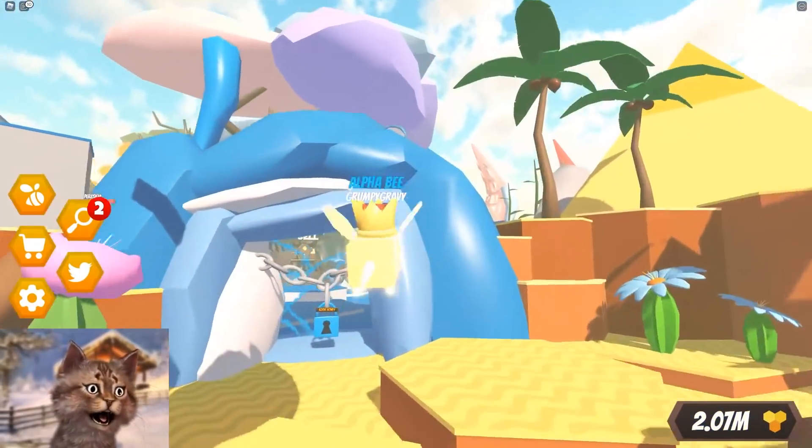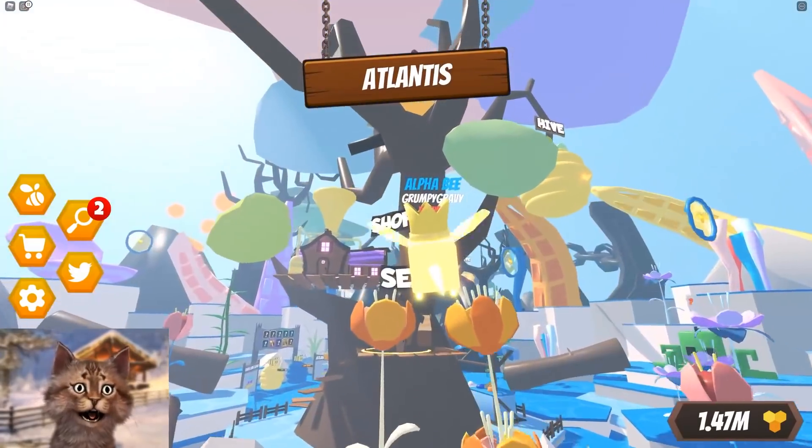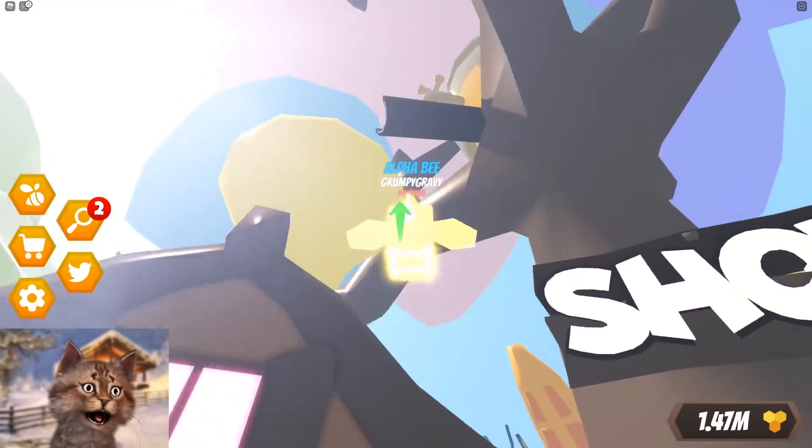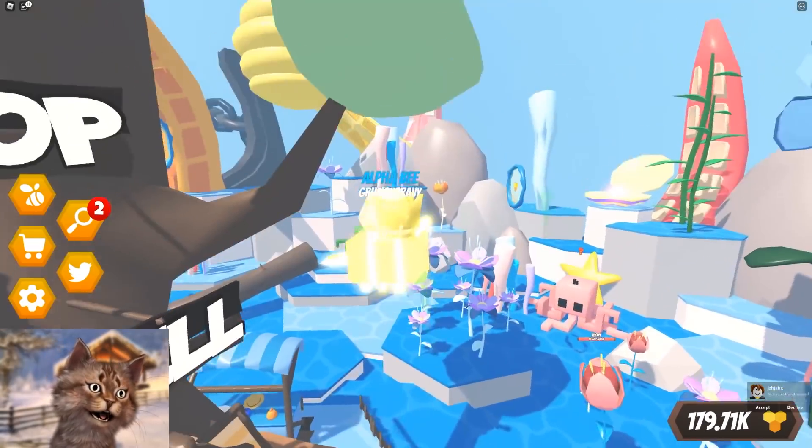Let's go sell here. I can already unlock the next area. So next area - Atlantis, where Aquaman is here. Let me go here and upgrade. Dude, I already have a million dollars. It's crazy.